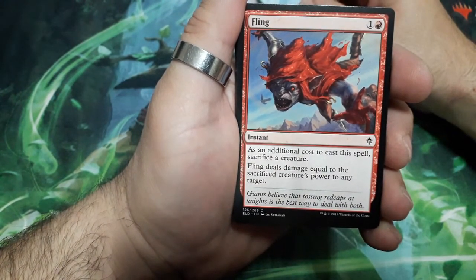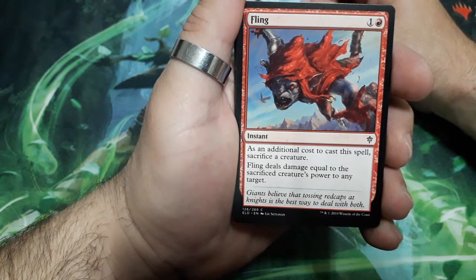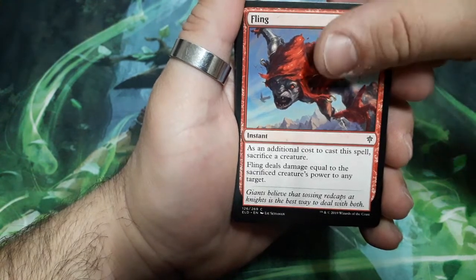Flink, two drops. As an additional cost to cast this spell, sacrifice a creature. Flink deals damage equal to the sacrificed creature's power to any target.